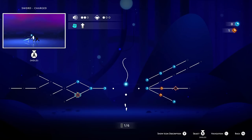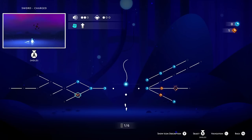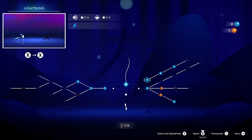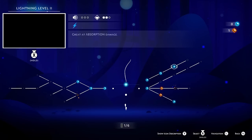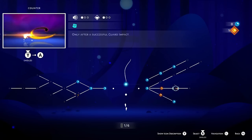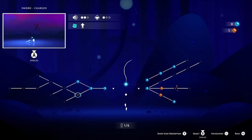Looking more carefully at the skill tree: perfect timing does some physical damage but more absorption. A charged sword attack does more physical than absorption. Basic magic attacks do kind of the same both ways. Charged magic attacks do very little physical but way more absorption — so that's good to have. A counter, only after a successful guard impact, does a little bit of both damage types. A charged sword attack is just for more physical damage.